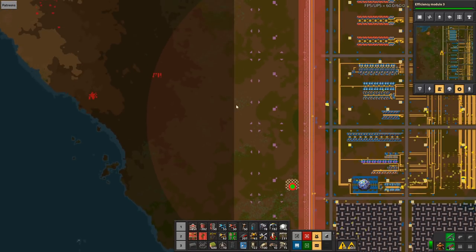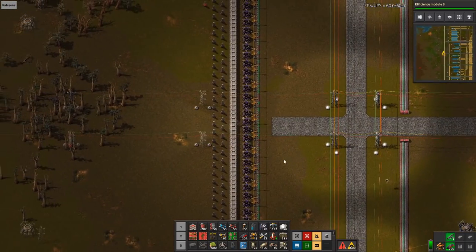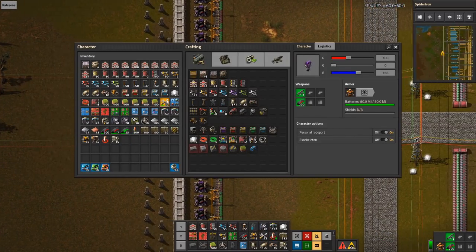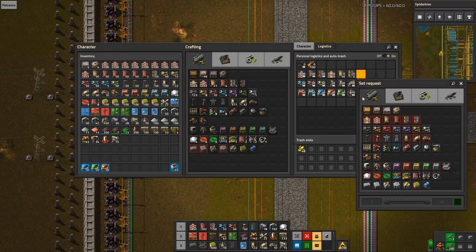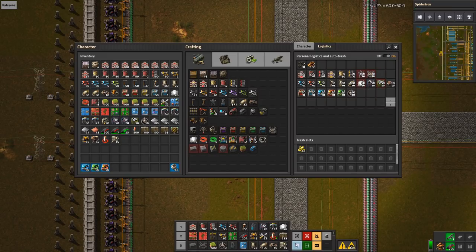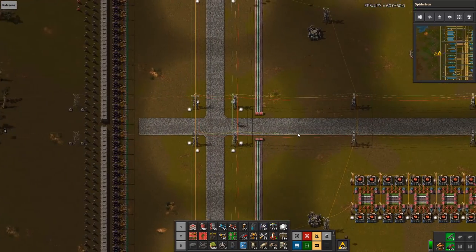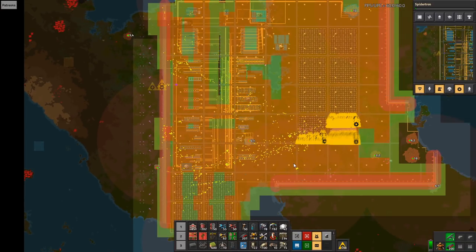That's going to be one side of the expansion. I'm going to keep looking out here. Can I go through? Not really. Do I have any good substations? Nope. Then let's request them — I'll get 100 of those if we need it. I just went outside the logistics area, so nothing works. Logistics coverage is kind of a mess in here, so I have to be careful about where I go.